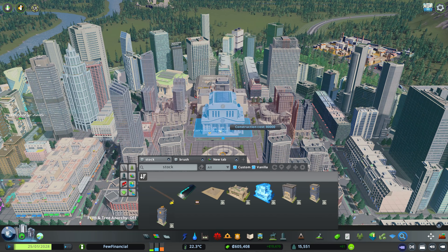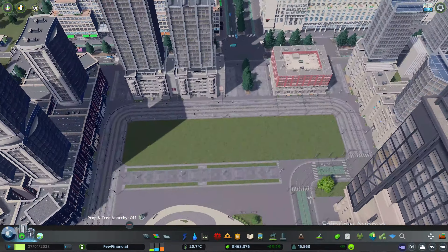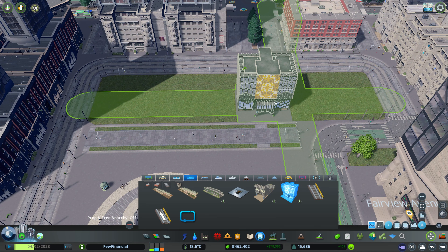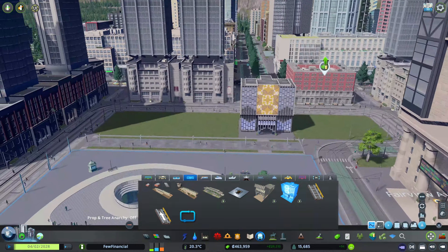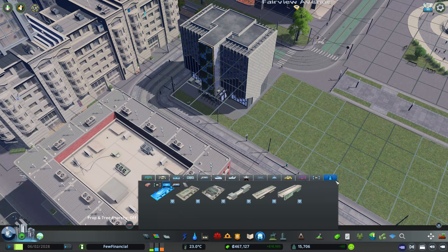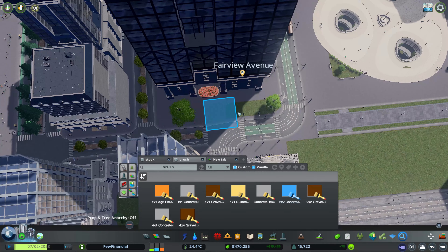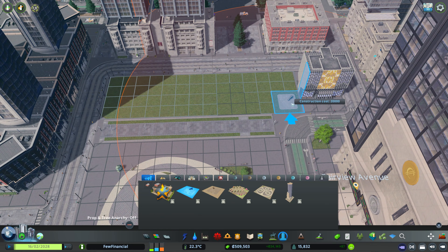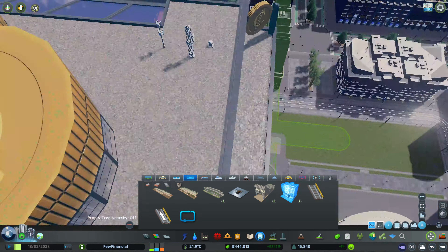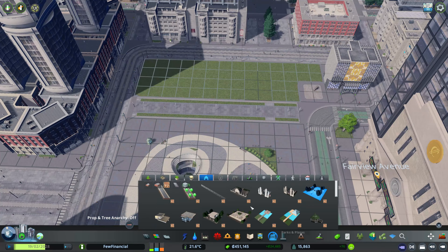Tip number three is don't forget to historicalize your buildings or plop them, like me, if you have the luxury of Find It and RICO. This really helps to give some definition to your blocks — being selective about heights and making sure the orientation is appropriate so they don't look random and packed in. You can do that on console by being patient and waiting till you get the level you want and then historicalizing them. These two-by-two blocks at level two with the glass top are super nice assets and work really well in a block like that.